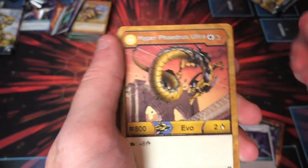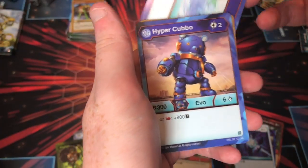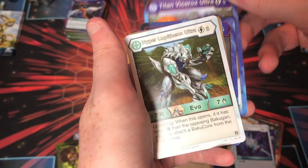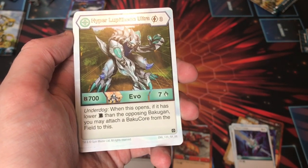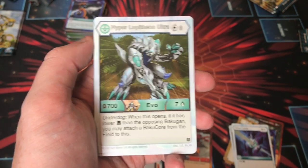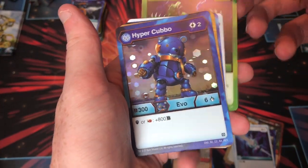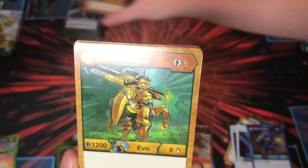Hyper Phaedrus Ultra Auralis. Titan Cubbo the Mechman himself. Mysterious Mist. Hyper Cubbo again. Godzilla — Titan Vicerokz Ultra. Hyper Lupithion Ultra: Underdog, if it has less B power than your opponent, you may attach a Bakugan Core from the field to this — played it in my pre-release, I like the ability. And he looks incredible as a Hyper. Hyper Dragonoid Ultra and another Atmosphere.